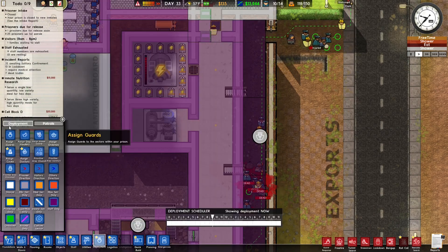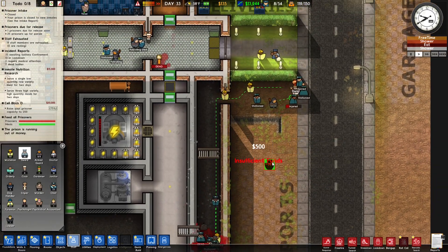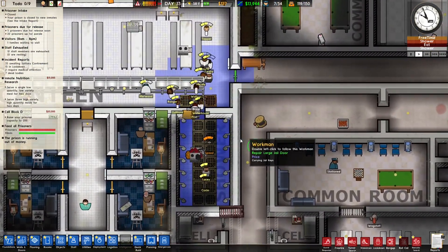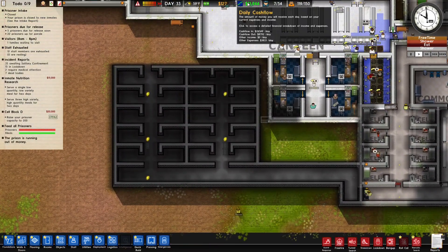Also, we lost about six guards, so we'll have to get six more guards. I don't have the money for this. Oh God. This game sometimes. I wish I had money, but I have no money.